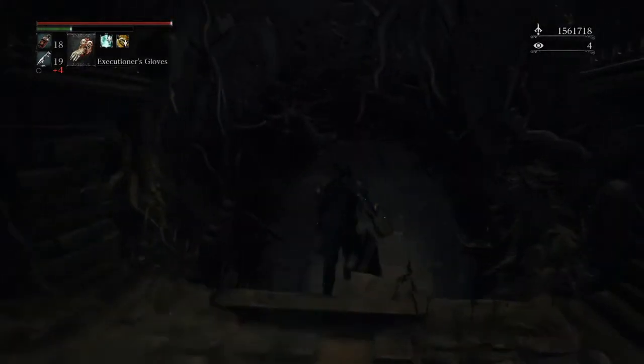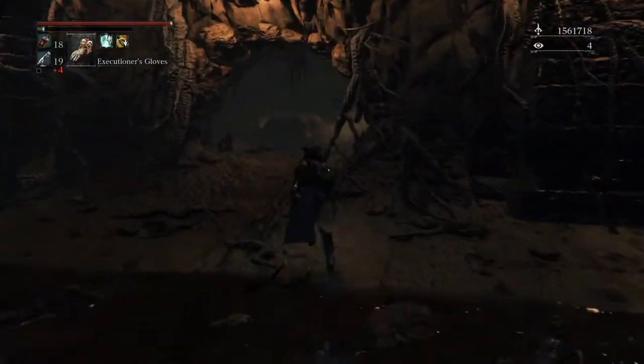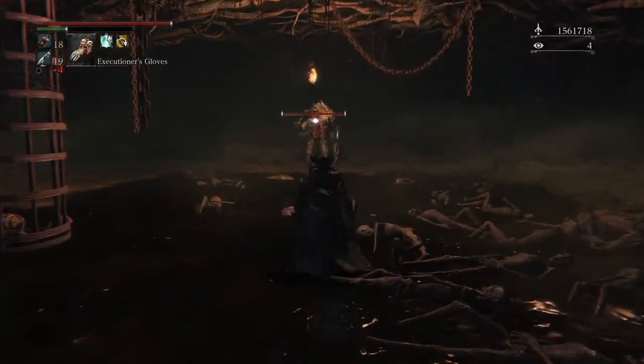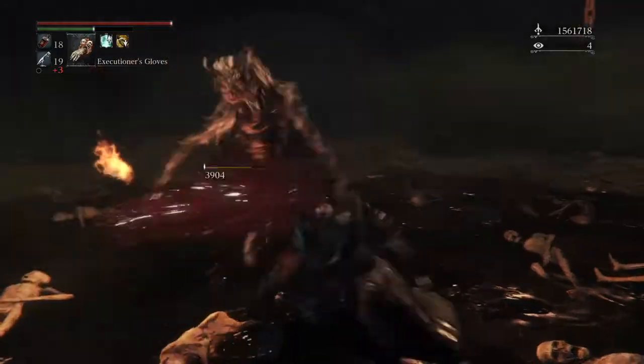The third layer — this dungeon only has three layers. As you can see there are minimal enemies and the lever is really close to the lamp. It makes this a very quick run; I think this dungeon I can complete in about seven minutes with good RNG.